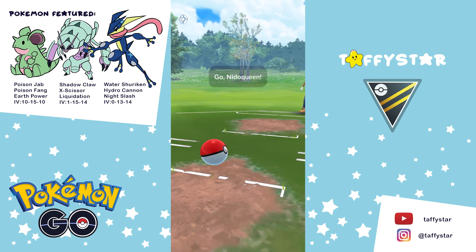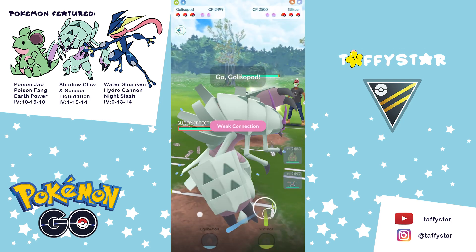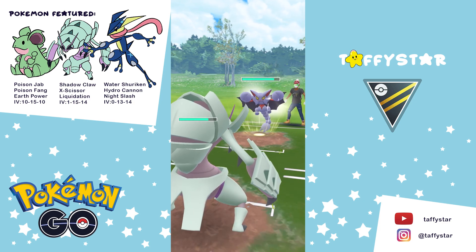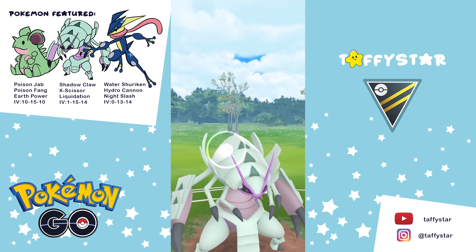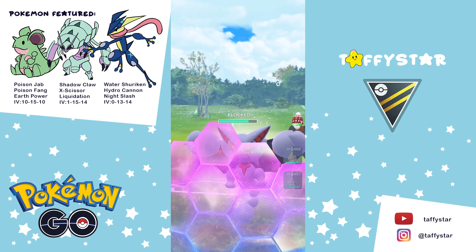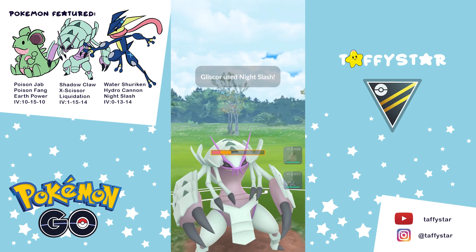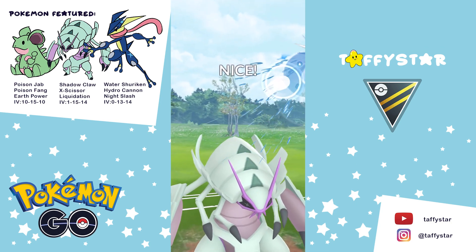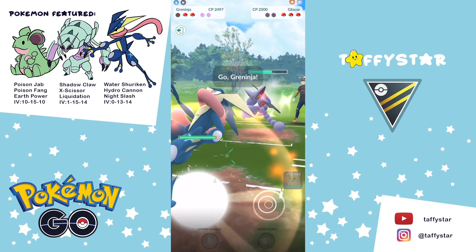First game. We have Nidoqueen versus Gliscor on the lead - already a lost lead. We instantly swap into Galissapod as our safe swap, and I'm just going to take these Night Slashes. They're going to be neutral. Earthquake is going to be resisted by Galissapod because of that bug typing, and I'm going to go straight for the Liquidation, hoping to get a debuff - and I get it, which is good. I can easily take another Night Slash, so I let it go, get to another Liquidation, and we've already gotten both his shields, which is amazing.